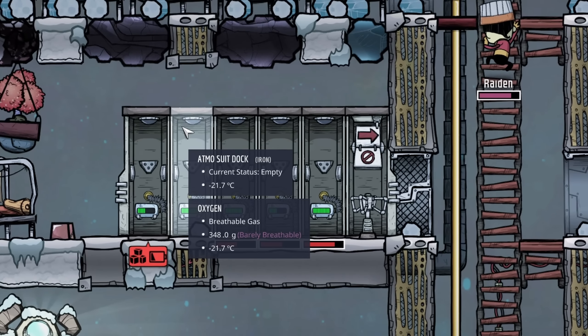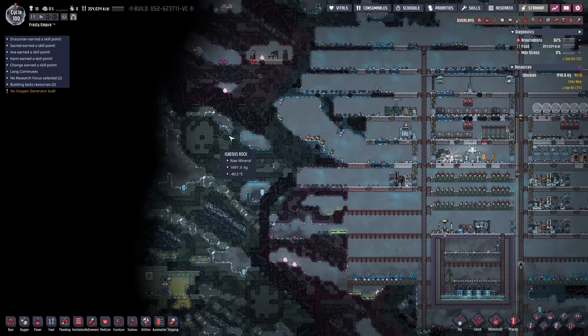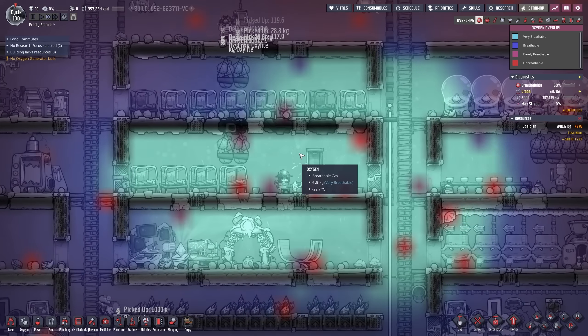I was going to go for this setup with the atmos suits but I don't think it's worth it. I think it's better if we insulate the whole base and then have an exit with the atmos suits. So all of this has to go for now, unfortunately - but it was good. Now all the oxygen will flow out.